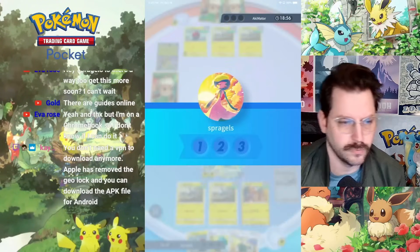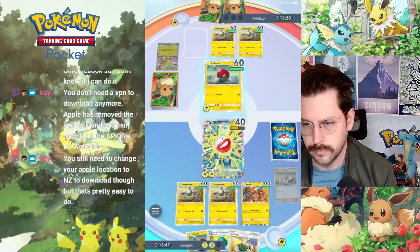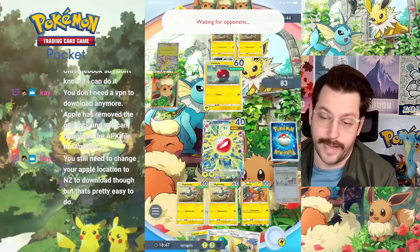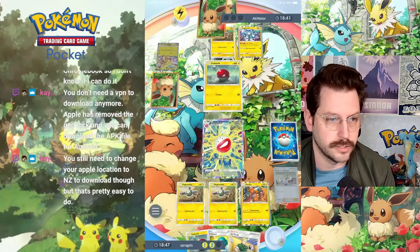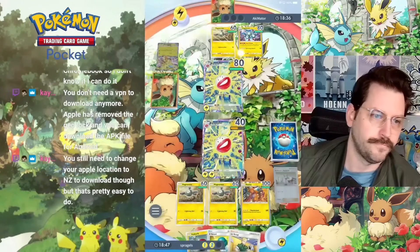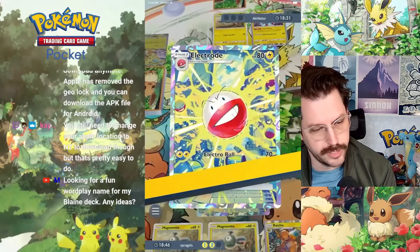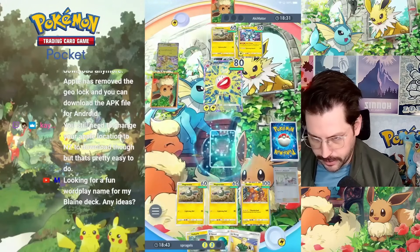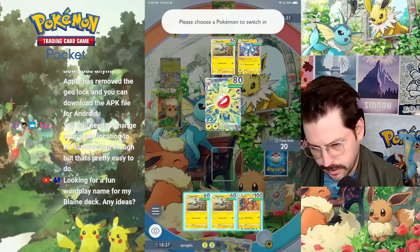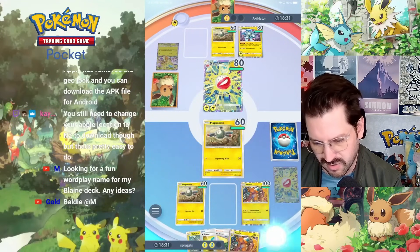We just need one more. Good start! Electrode - they're gonna get the KO here, gonna get 70. I gotta try to get Raichu powered up - Raichu is kind of my win condition, but I don't know if I have enough turns to do it. Raichu can absorb one attack but it has no energy on it yet, so I gotta put out Magnemite. I have another Raichu but that doesn't really help me.